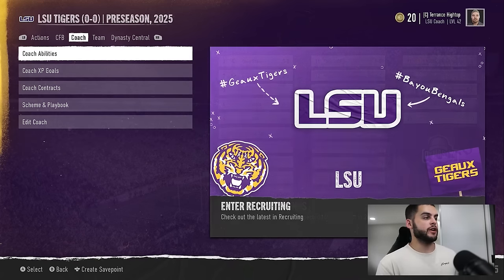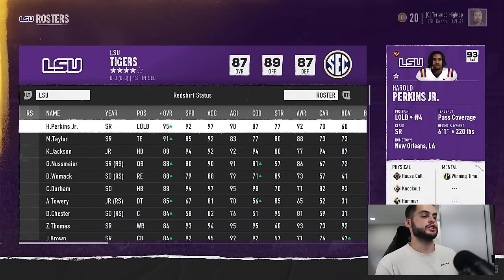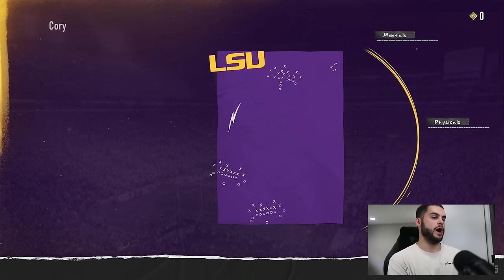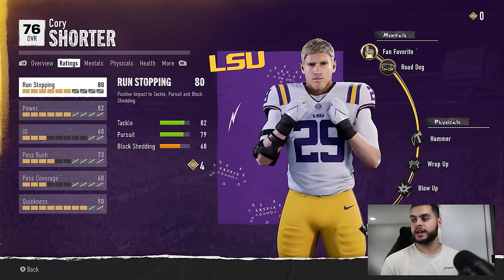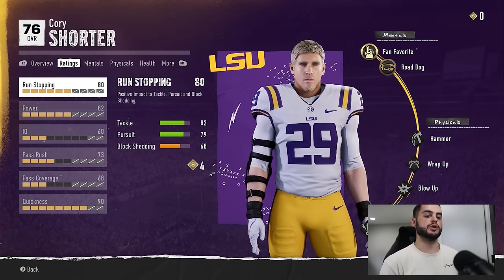If you guys don't already know how to upgrade abilities, I do have an entire video going over it. In short, if we go to some of these players and click on them — press Y on Xbox or triangle on PlayStation — heading over to abilities, you can see in the bottom right corner all the physical abilities you can get, plus two more you can't see, and then we have the mentals.